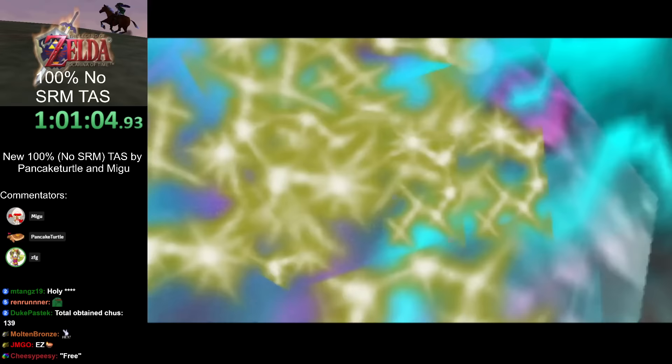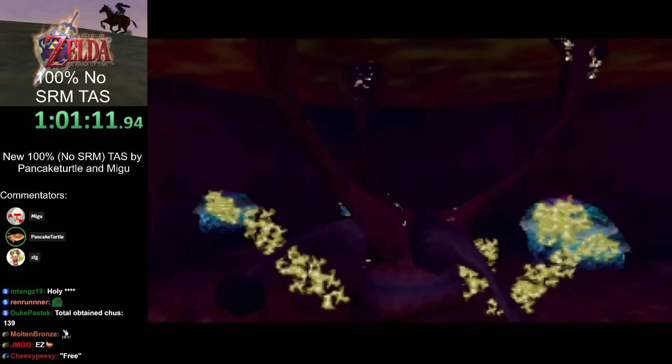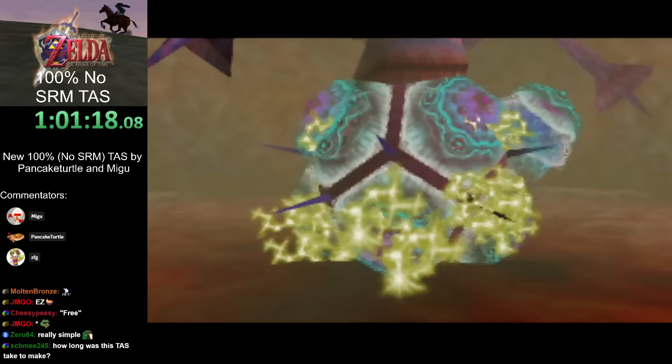There's a really simple out-of-bounds by just shielding the Bomb Chu near the wall — there's weird collision that makes it very easy for shielding that explosion to put you out of bounds and then directly into the loading zone for the boss. The walls in Jabu are more like suggestions — you can also just walk out of them.